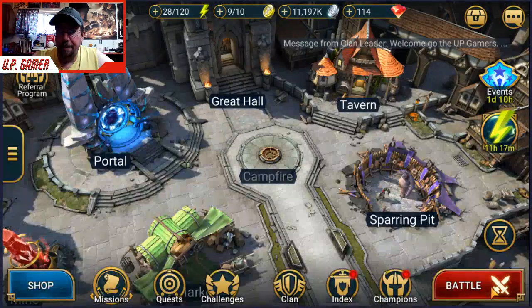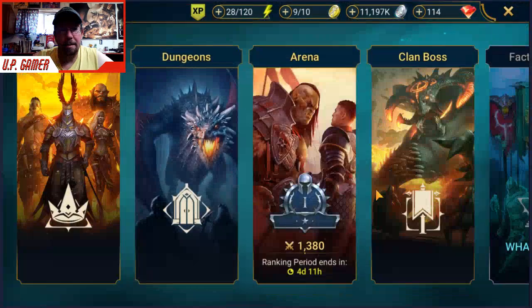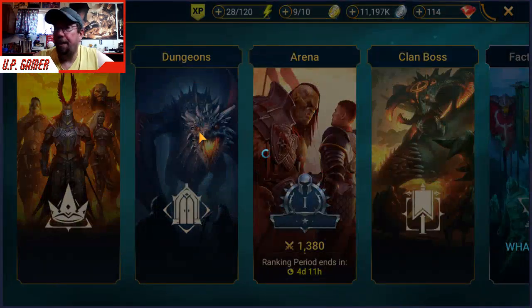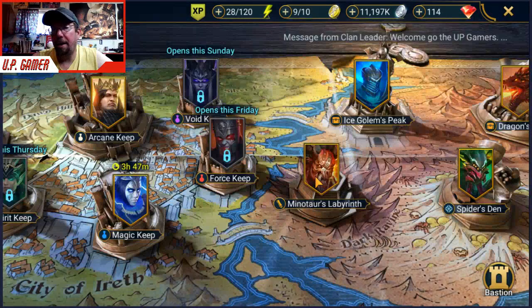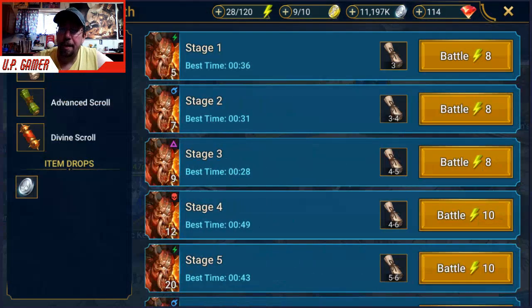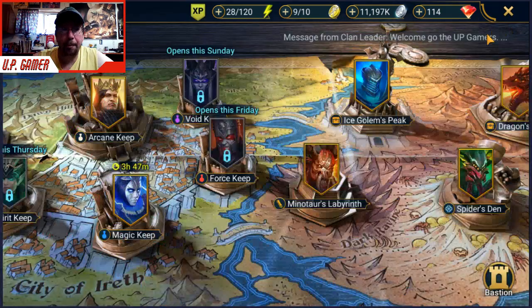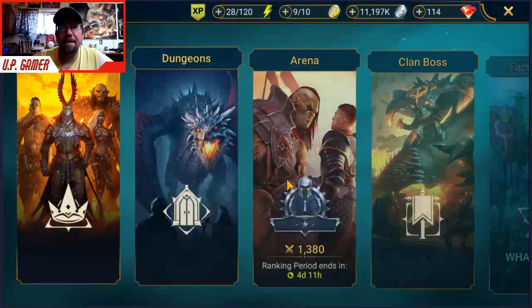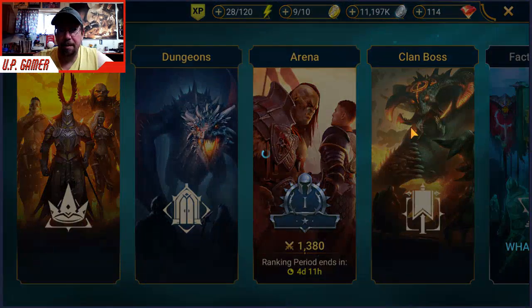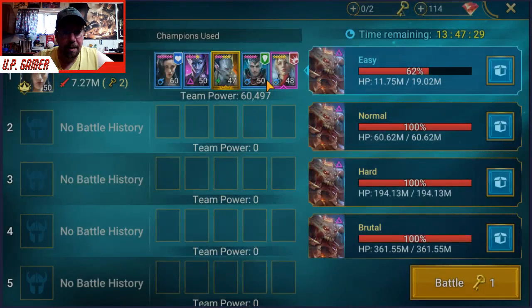I'll show you my Minotaur run — it's basically still just a carry by Elaine. She basically does it herself with Lifesteal. I am working on getting my Lifesteal gear up. I don't know if I have a Clan Boss run ready at the moment, but I am starting to do quite a bit of damage to Clan Boss. I'm ramping that up. You can see I got Juliana in there now and she is really helping with the murder rating. But I need team members to help me kill this thing.